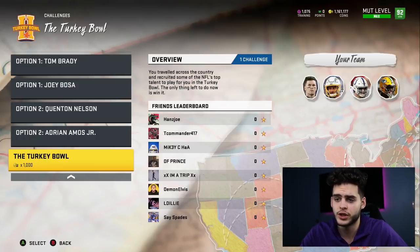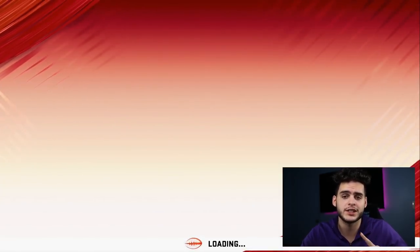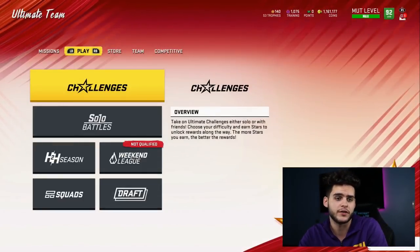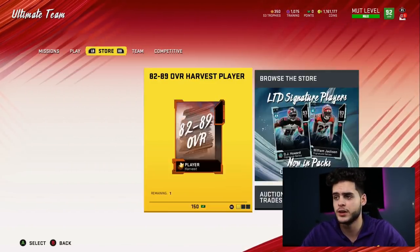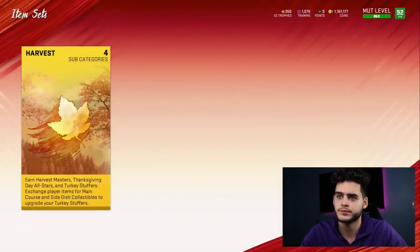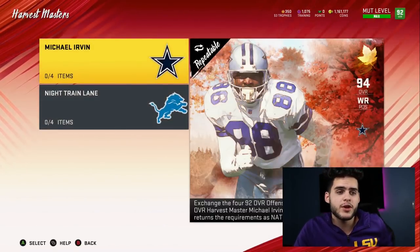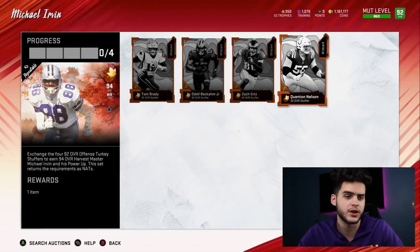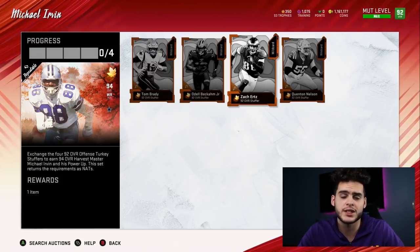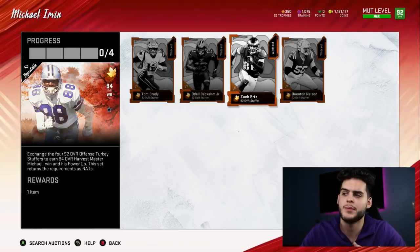Get that done, you'll get one free player. I recommend taking the free player from the set you actually want to finish. On the offensive side for Michael Irvin, I think a lot of people could start Quentin Nelson at left guard, Zach Ertz as a backup tight end since most people use two tight ends, and Odell Beckham Jr. Brady might be the odd man out in this situation.